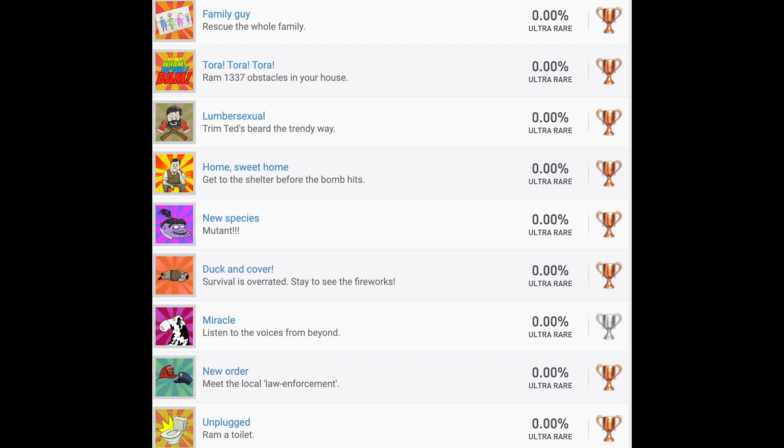Tora, Tora, Tora — ram 1,337 obstacles in your house. That one's just going to take some time, but it's easy. Lumber Sexual — trim Ted's beard the trendy way, so use the axe to trim his beard. That is a random event. Home Sweet Home — get to the shelter before the bomb hits. That's going to be unmissable. New Species — Mutant: you have to turn Mary Jane into a mutant, which requires another very specific event that is luck-based. You have to have the spiders appear in the Fallout Shelter, not kill them, and hope they make Mary Jane into a mutant, which is part of the way that you actually win the game. Duck and Cover — survival is overrated; stay to see the fireworks. That's very easy — just stay topside when the nuke goes off.